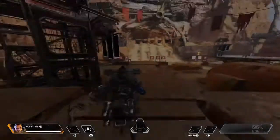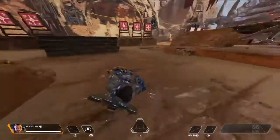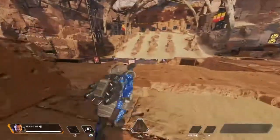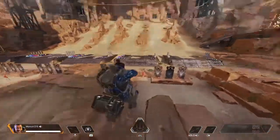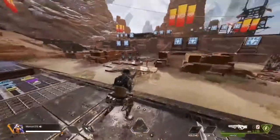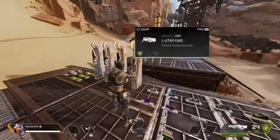As you can see, I'm in third person, and you can put on any legend. I can change to Lifeline — as you can see it's third person and it's actually pretty cool. You guys can play around with this. They should have a setting where you can just put this on manually.